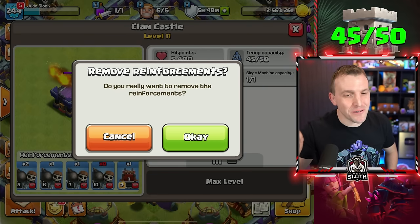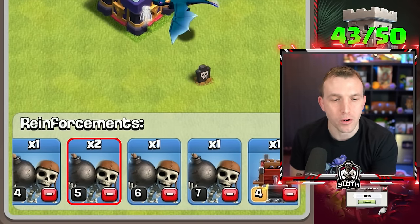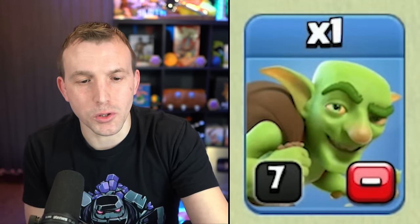Do you really want to remove that reinforcement? Oh no — look at that, I have two level 5 Wallbreakers. That's where the mistake came in. I also have two level 7 Goblins, which makes a lot more sense. So where did that level 10 Wallbreaker come from?